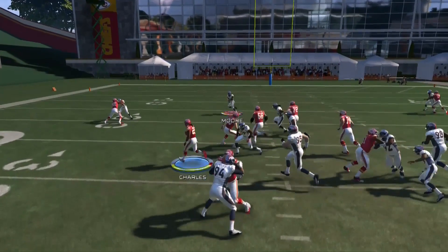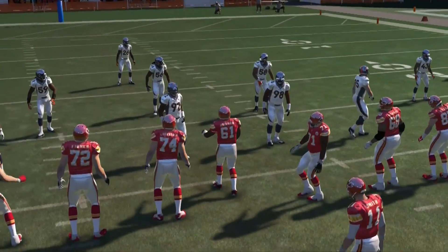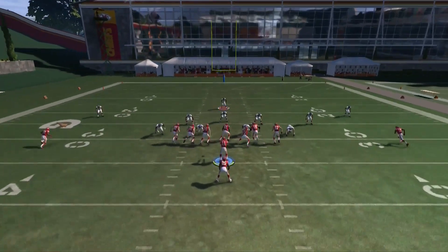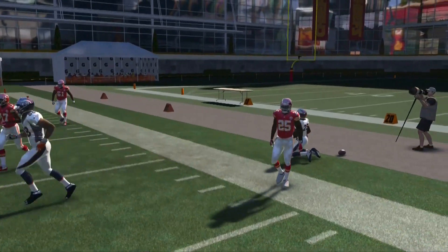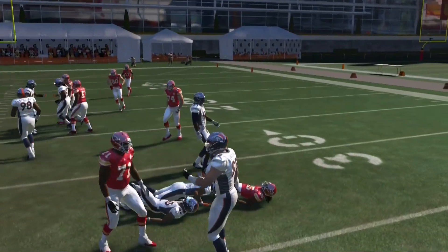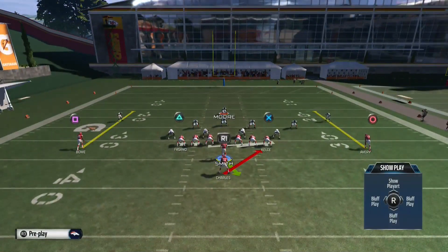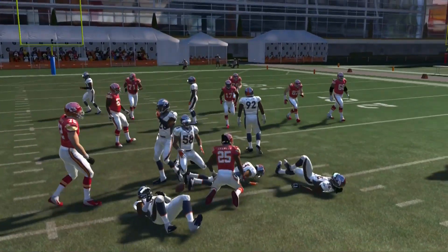Once your opponent starts keying in on the outside runs, they'll typically go to a four-three wide nine or something with a lot of guys on the outside. I break down more tactics against that in part 3.5, so check that out. The wide nine is solid against the strong power, so when they come down and user to lock it up, that's when you want to hit the 01 trap and go inside. If all their linemen and linebackers are spread out, just take the middle and get three to five yards.